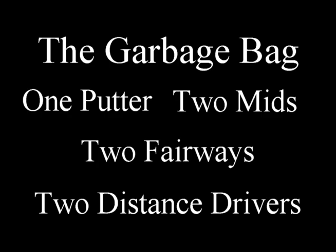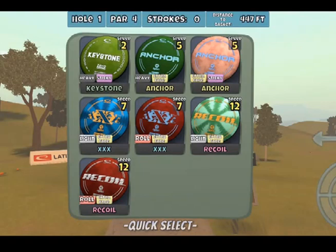For the putter, we have everyone's favorite: heavy, sticky keystone. There's not too many putters out there that are really horrible, so it's not that bad. With the mid-range, we're going with a pair of anchors. That's an already overstable disc, so let's maximize that overstability by making one of them heavy and extra fade, and the other one extra fade and sticky. In keeping with the overstable theme, we're going with a pair of triple X's for our fairway drivers, making one of them light extra fade and the other one roll extra fade. Finally, we're topping it off with a pair of recoil distance drivers, matching the triple X with the light extra fade and the roll extra fade. It's a super overstable bag.